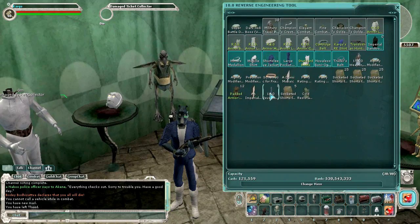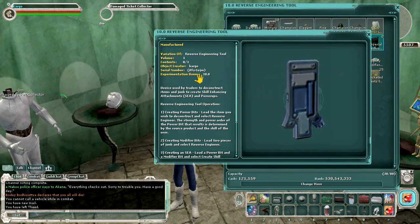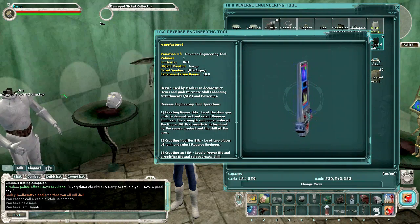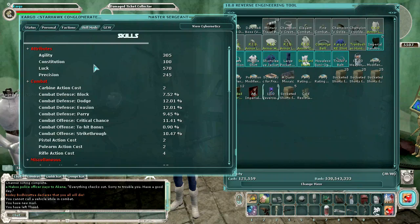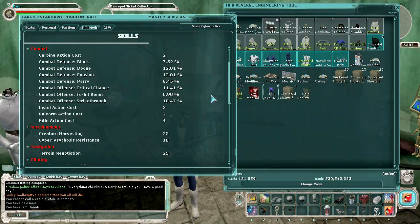You also want to look for a reverse engineering tool, and I would definitely recommend getting one that has an experimentation bonus of 10.0 — that's the max it can have. Get that as your baseline to start with. When you are starting out, if you can afford to buy the modifications for your clothing to help in reverse engineering, I would do so. If you can purchase power-ups for that, you can do so as well.